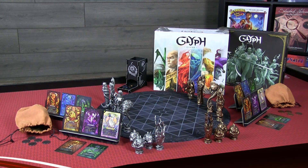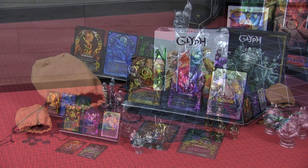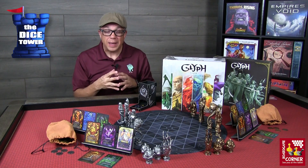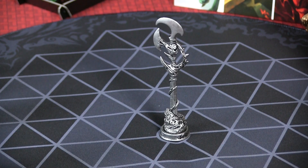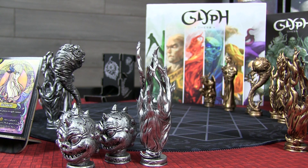Glyph Chess is a chessboard style game based on a Chinese comic book called Tales of Tarsalia. Only the most powerful magic users in this world can play this game, and it's up to you to maneuver your pieces to get your scepter to the center of the board first, or eliminate all your opponent's scepters to win the day.